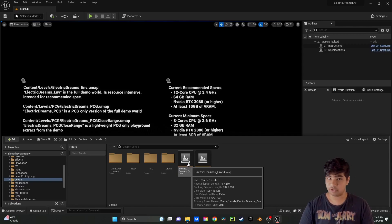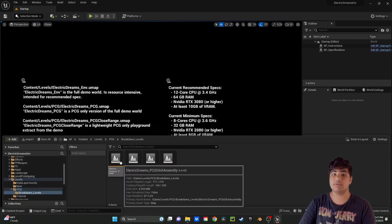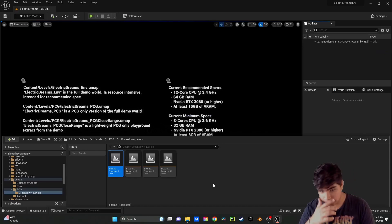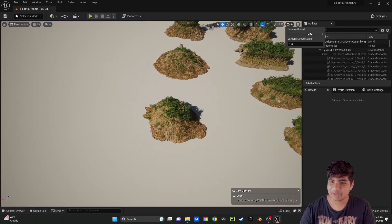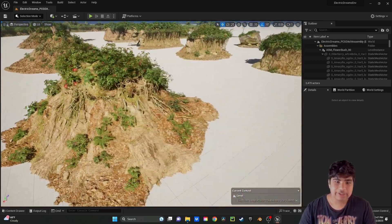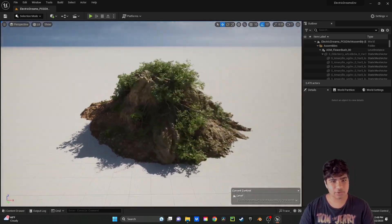We are going to be building our own forest in this video. But before we do that, I just want to show you how some of these things in PCG come to be. For example, the ditch assembly, which we're gonna be talking about. We're gonna open this level here and just take a look at this. Now for those of you who have seen Quixel Megascans and are familiar with them - does this look like a Quixel Megascan to you?